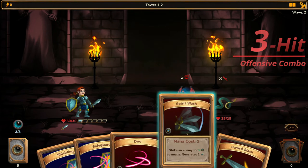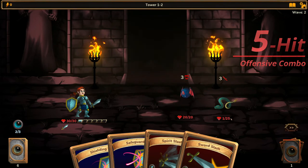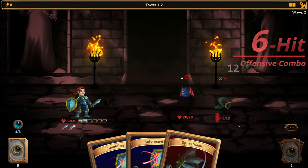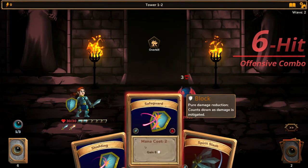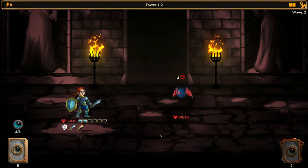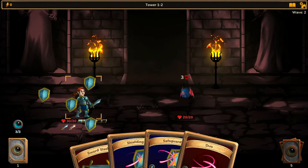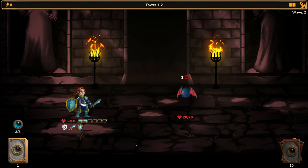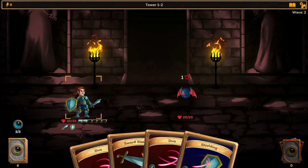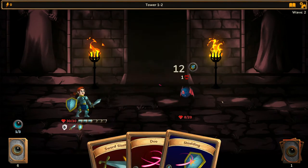Another set of enemies. We go with duos again, then sword slash, we have a 6 hit combo. Now he is gonna hit for 3 — we're gonna defend and end our turn. Since we started building up a defense, we might as well continue building defense so that enemies hit us for less. Perfect 3 set combo. We go with duos again and he is dead.